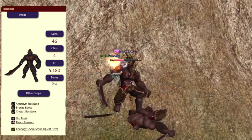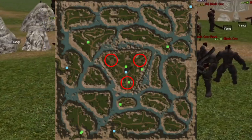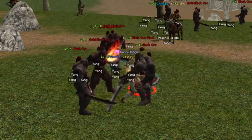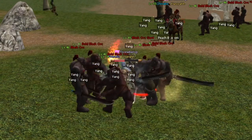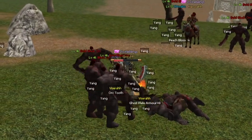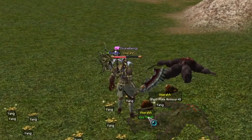You can get orc teeth from black orcs and bold black orcs. Here I am killing them — they spawn in three main locations, though there are other locations as well. Head over there, kill some orcs, and eventually you're going to get that orc tooth drop. As you can see it's right there, so let's pick it up.